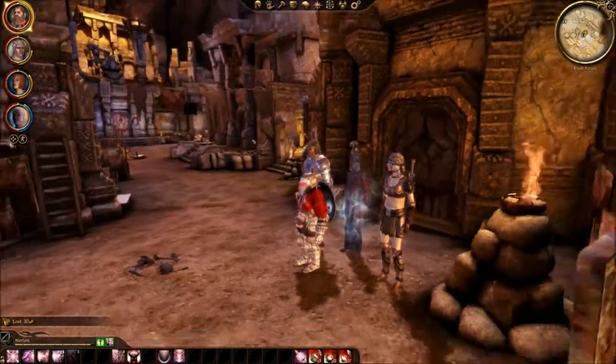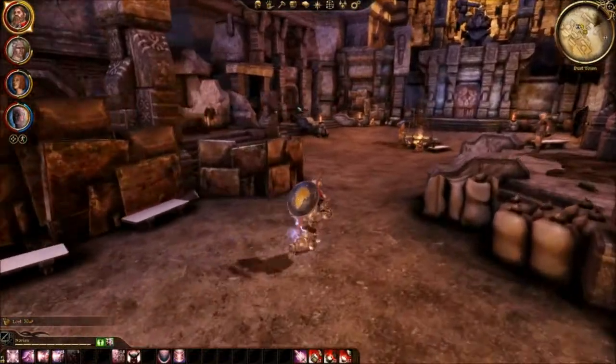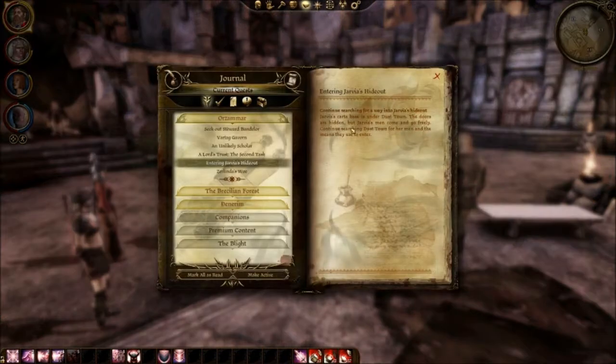Hello everybody and welcome back to another part of Let's Play Dragon Age Origins. In the last part, we realized someone told us that if we stare at this wall across from his shop for long enough, we'll see someone enter it. So let's stand here and watch it. Let's see the journal — I think that's what it said.